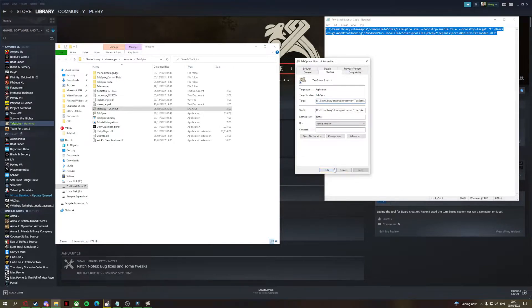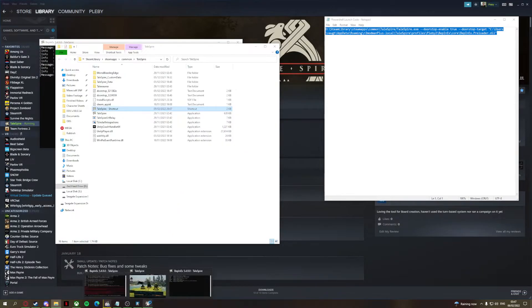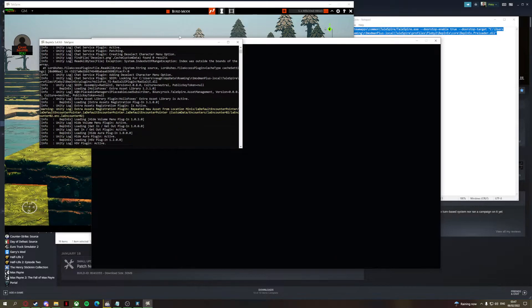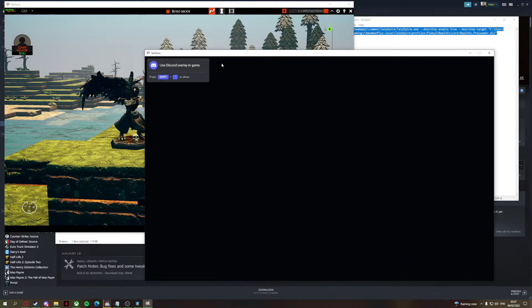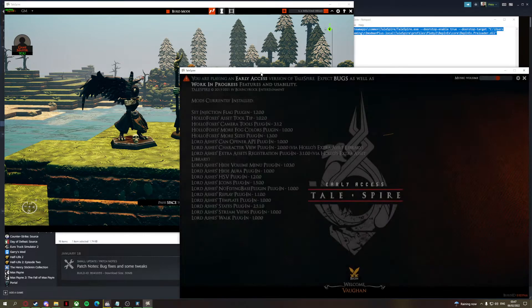Now, whenever you boot up the game from this shortcut — I've also added one of these to my desktop — you will now have a second instance. And guess what? It's got plugins. We know it's got plugins because it's running them. Once the game does launch, my computer is kind of screaming at me right now, as I have two instances of a game open and I'm recording with OBS.